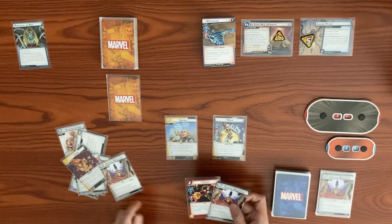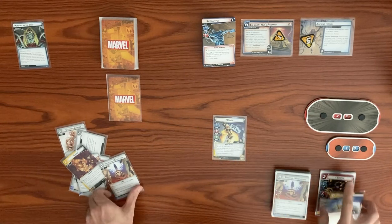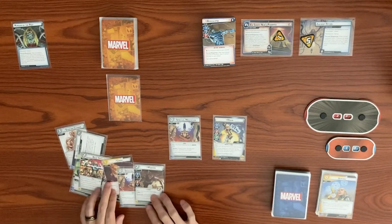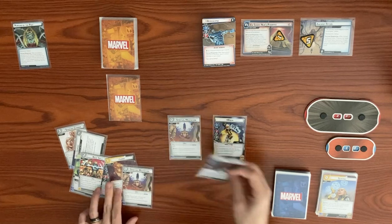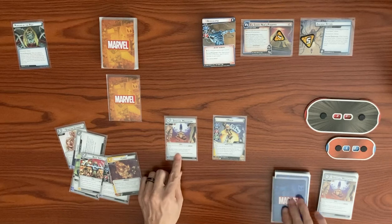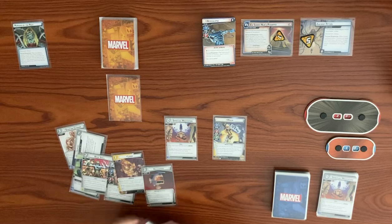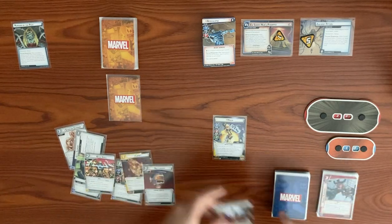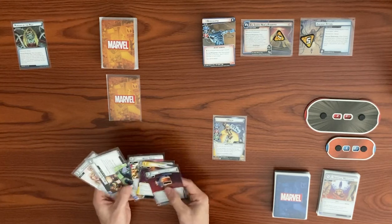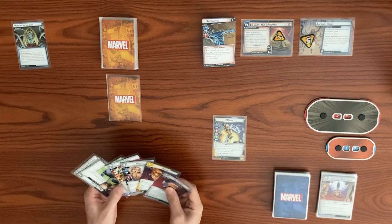We put Spiritual Meditation on top of deck face-up, discard Sunfire, resolve Scrying, play Spiritual Meditation — draw two, discard Marrow. Then play another Spiritual Meditation — draw two, discard Home Technique. We're fishing for a double resource but didn't get it, going through a big chunk of our deck.